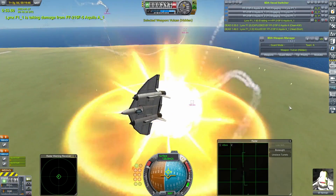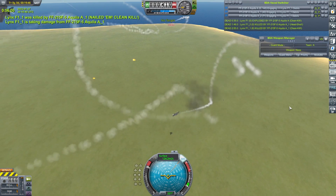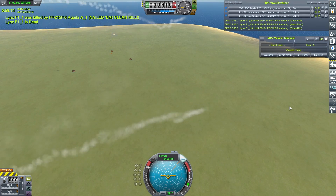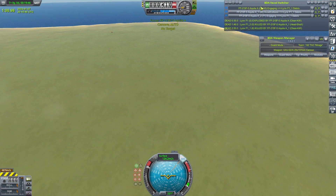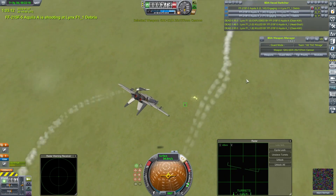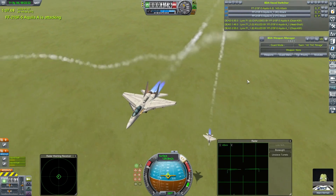I mean, it replaced the Panther, which became the whipping boy in Season 3. Yeah, there it goes. Okay, a good performance overall from the FF215F Aquila. Let's go to the final scores and see where that leaves us.